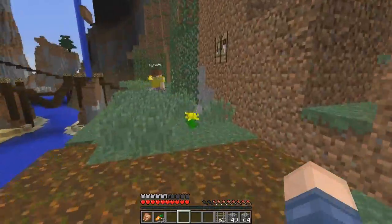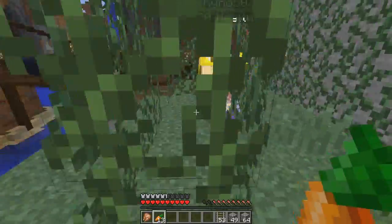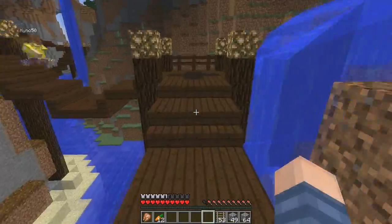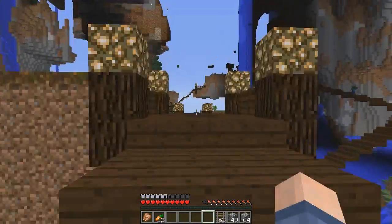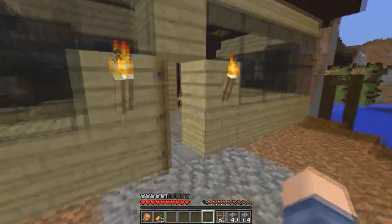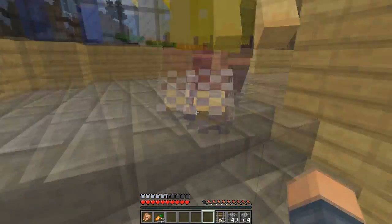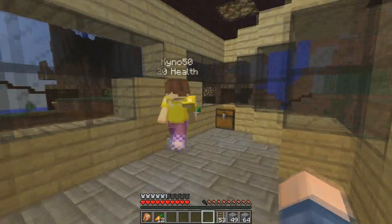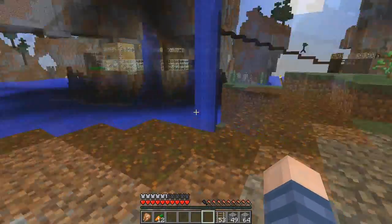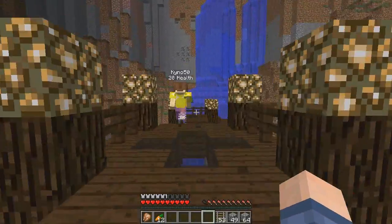Here is a fishing farm that doesn't work — there is a way to make one that does, I just need to look it up. Over here is basically just a storage room for stuff like the dragon egg and records. You can find the dragon multiple times, you know that? Your end farm might be destroyed. I haven't built one because I might respawn the dragon later with all the 1.9 stuff, so you still have to respawn it.